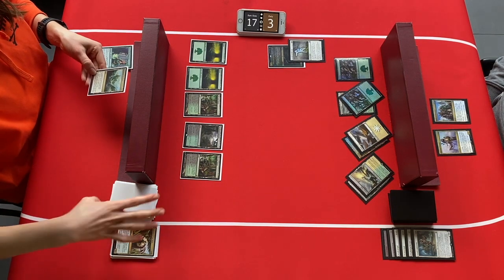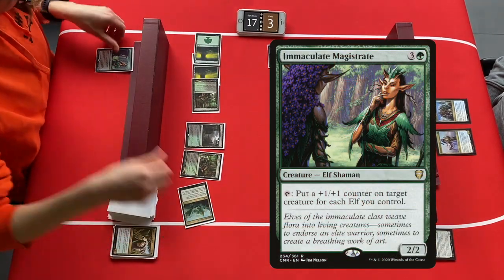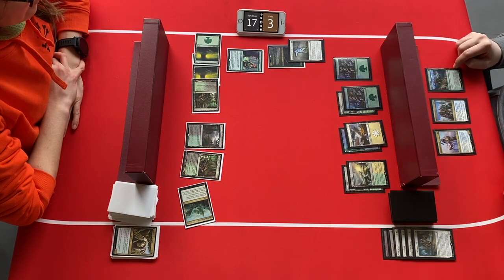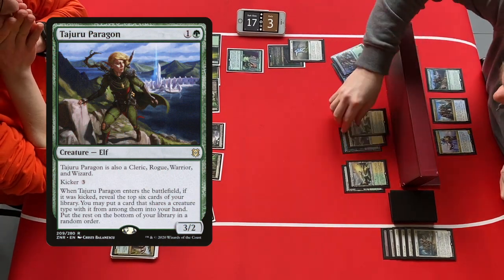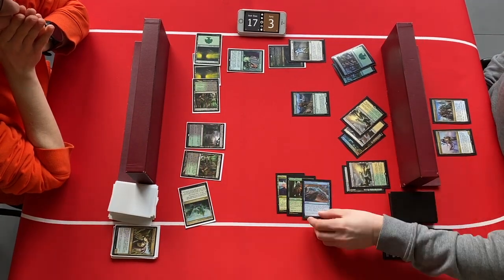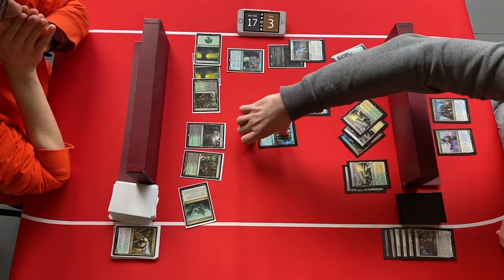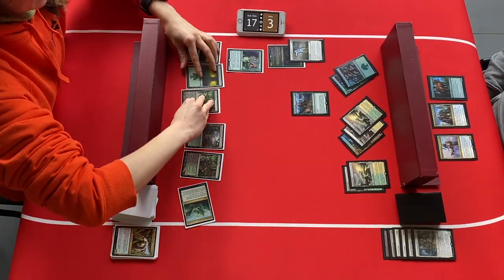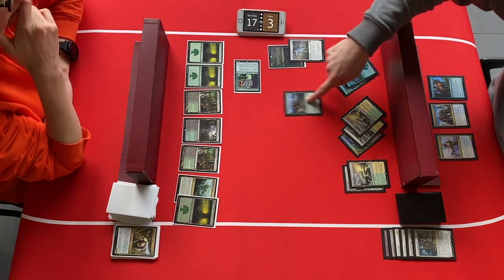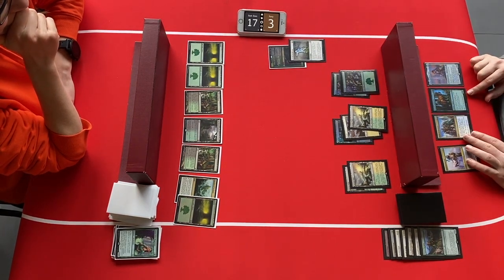There is still a creature in the elf player's hand, who now draws a land. The party people don't have blue mana, so they can't play the Mariner or Spoils of Adventure. The elves play an Immaculate Magistrate. The party draws a Tajuru Paragon — also an elf, but a party-going elf — and it is kicked, so they look at the top 6 cards. A Veteran Adventurer is found: a solid 5/5 with vigilance. But the party goers are still on 3 life. The elves attack again, putting on pressure, and the Tajuru Paragon needs to block since they don't want to go to 1 life with a Shaman of the Pack looming.